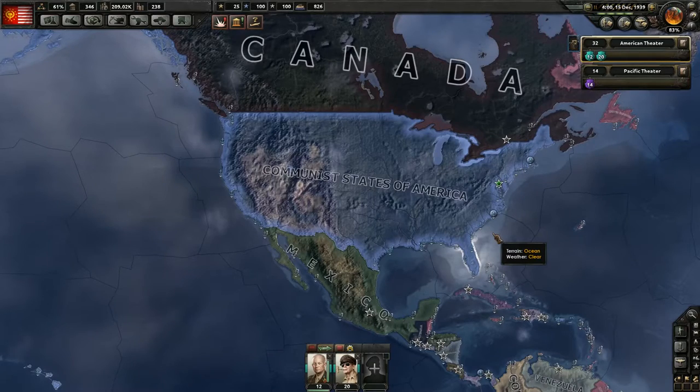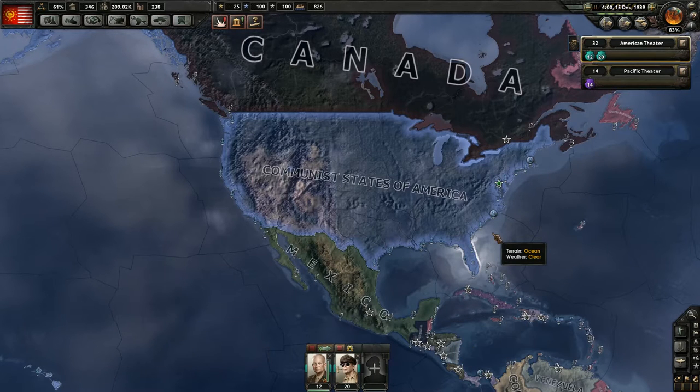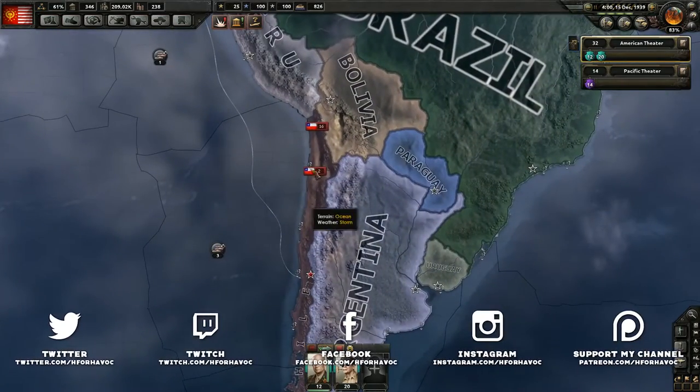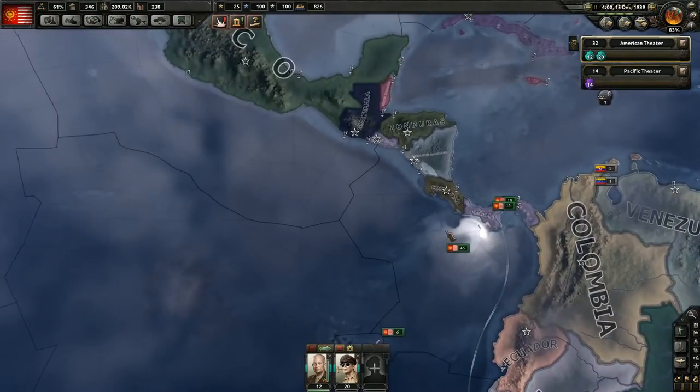Hello everybody, this is Havoc. Welcome to part 6 of our United Communist States of America Hearts of Iron 4 gameplay. Picking up where we last left off, we got kicked out of Chile. That was a failed invasion from the get-go, so that didn't really work.